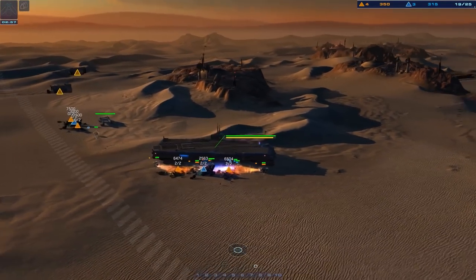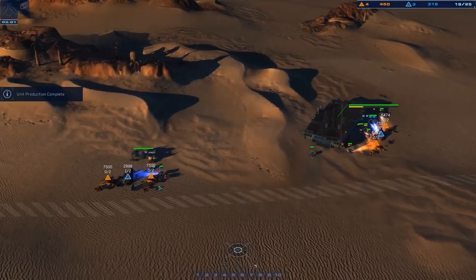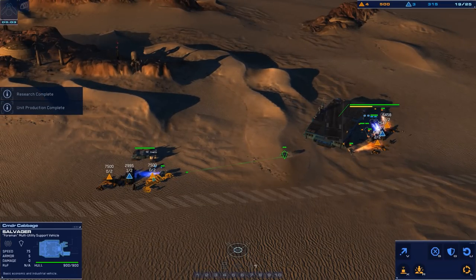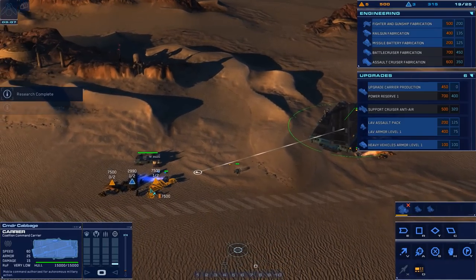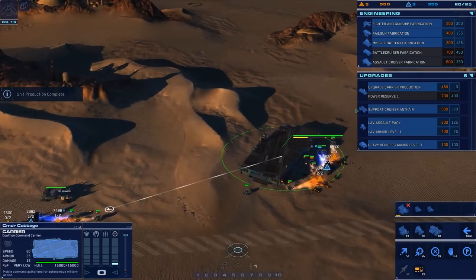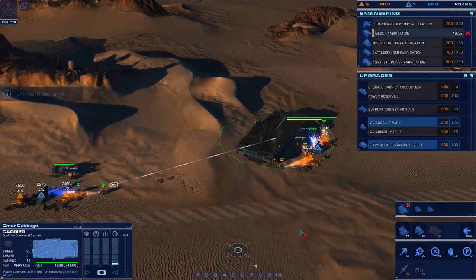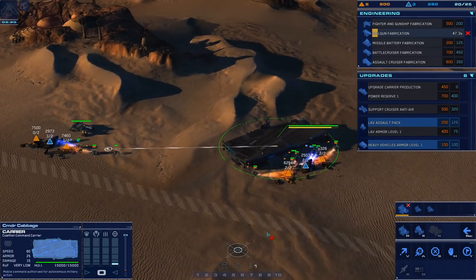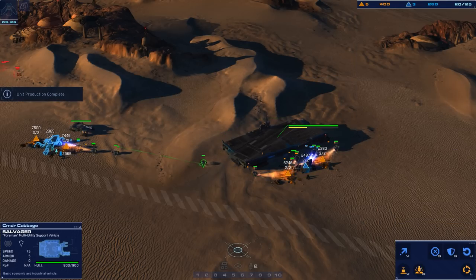This is a little bit different from the Gaalsien video — it's a calmer start for the game. We can upgrade carrier production, which gives us two production queues on the carrier. We'll do that as well. Let's also go for railgun fabrication.